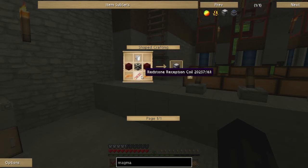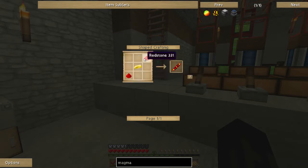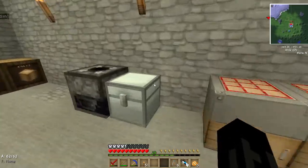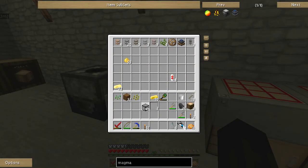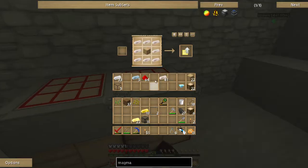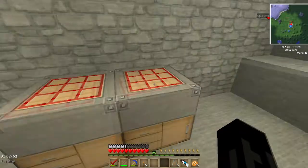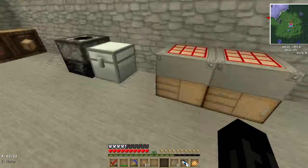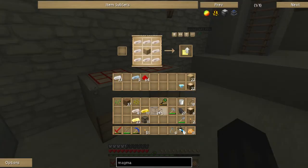The magma crucible — we have some nether brick, redstone, reception coil, and the machine frame we've built before: just iron, glass, and gold. I already have some hardened glass and electrum ingots. We have the gold and the iron. For the machine frame I need glass — I have five, let me go cook up some more and get this stuff together.